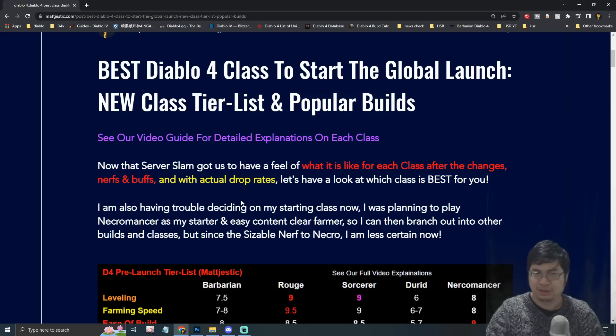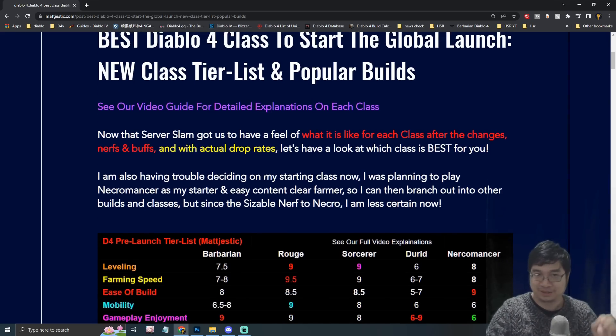Now that we've tried the server slam and also seen the classes after their changes — a lot of nerfs and buffs — and also tried the actual drop rate for legendaries (previously we were having like three to five times the drop rate), I really want to look at what is the best class for us.